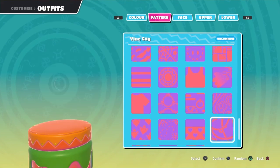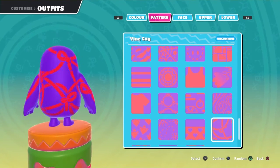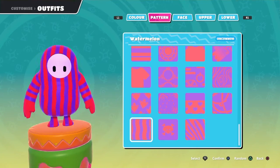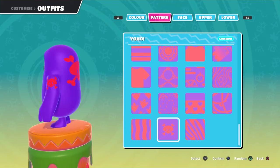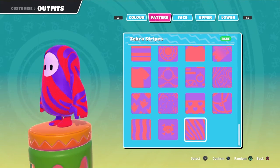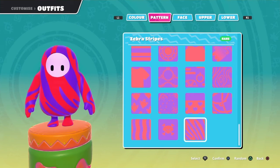Undies — I like it. Vine Guy — pretty cool. Watermelon — pretty cool. Yoho — pretty cool, that's okay. Zebra — the red is hurting my eyes, but this looks pretty cool.